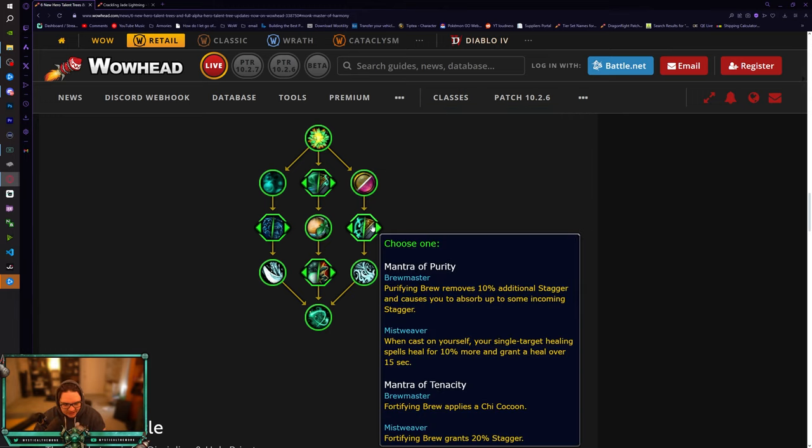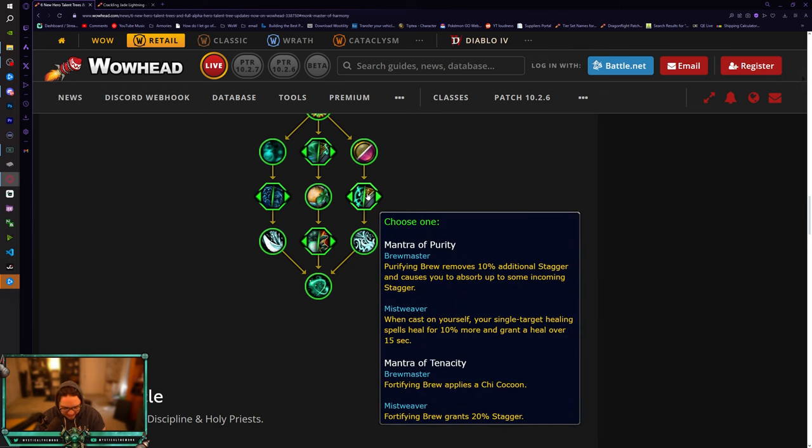Mantra of Purity: when cast on yourself, your single target healing spells heal for 10% more and grant a HoT over 15 seconds. So Vivify, Enveloping Mist, and Renewing Mist do 10% more healing to you and give you an extra HoT. Fortifying Brew grants 20% stagger for Brewmaster, and there's also a 10% buff to Expel Harm. I think I would go Mantra of Purity here, especially since even with stagger you can still die through Fortifying Brew.